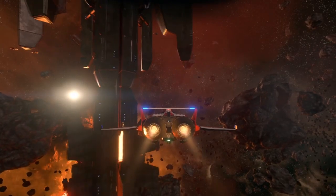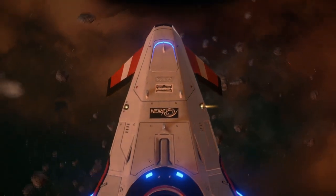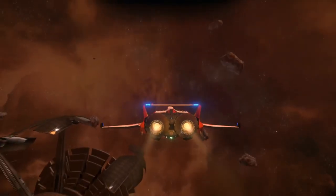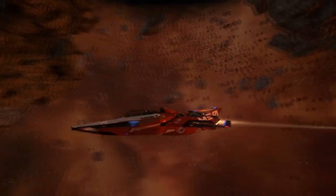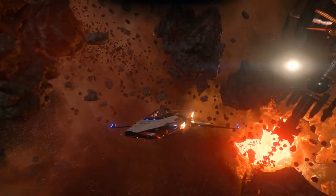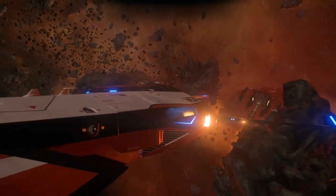Turning thrusters drive the pitch and yaw of your ship. For a beginner and intermediate racer, the yaw thrusters are marginally more important, but both directions will become critical as you advance. Next is backward thrust. Backward, or retro thrusters, are used almost as often as forward thrust in a race. The more powerful these thrusters are, the less time you need to brake before a tight turn.